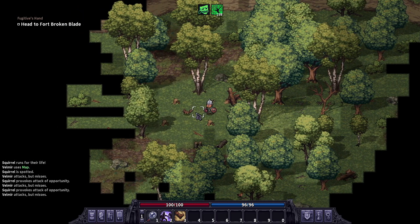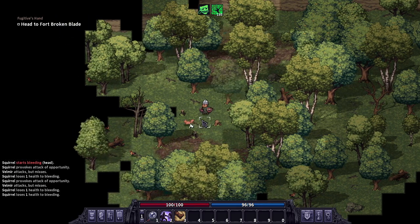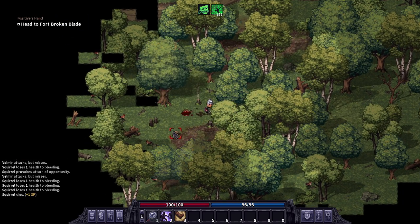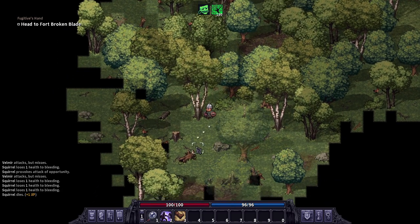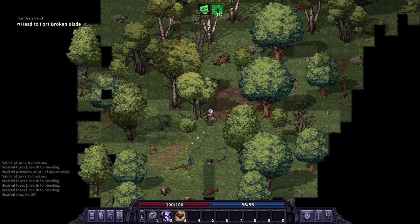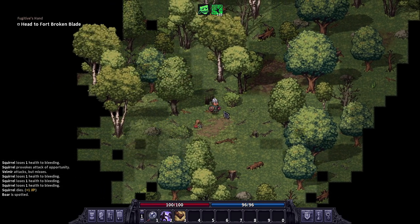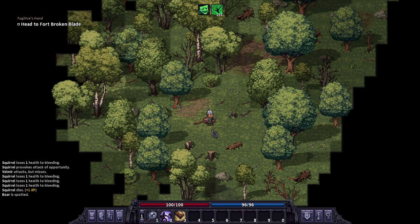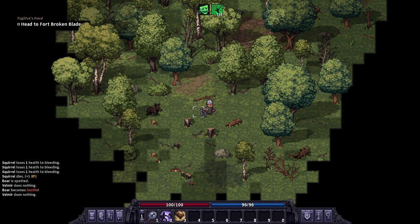We got the squirrel — got a bleed on him with the shields but he didn't drop anything. I'm thinking maybe do a range challenge where we only use ranged weapons, but I've got good feelings about this one. Let's try Mr. Boar here on our way.